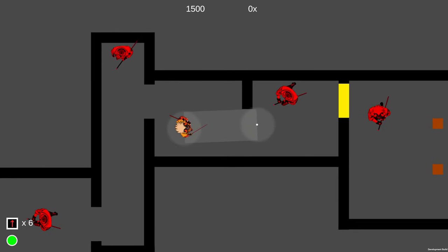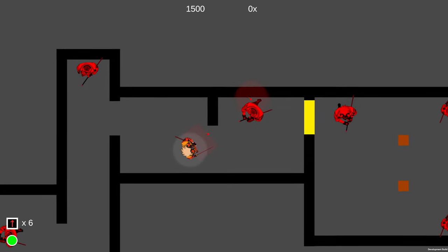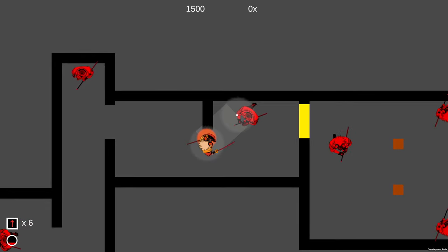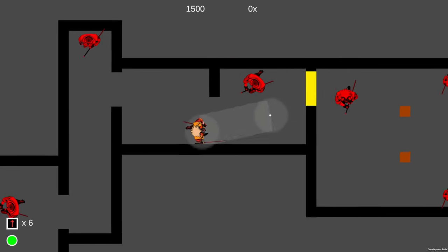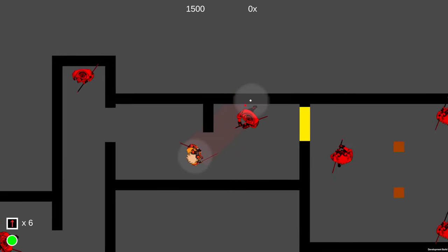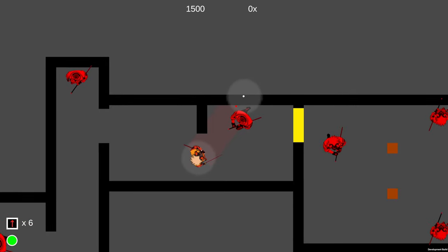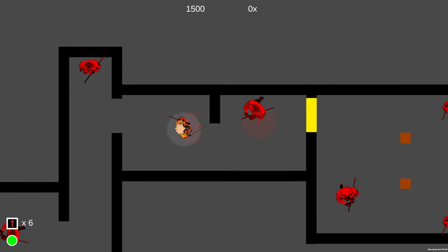The second thing that was bothering me: throughout the levels, many rooms have walls, blocks, and obstacles you have to move around, and you could sometimes get stuck on the edges or corners when trying to dash around them to reach an enemy behind a corner. The major issue was that your UI reticle would suggest you're going to make it to a position, but when you actually dash, sometimes you'd slide past the corner — and other times the physics simulation would just face-plant you right into the wall, which felt really unfair.